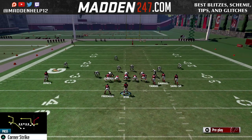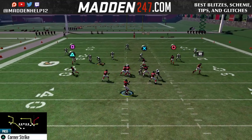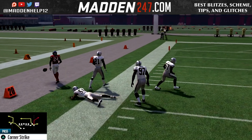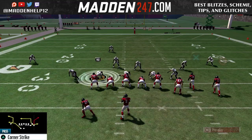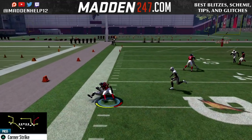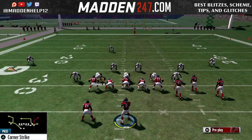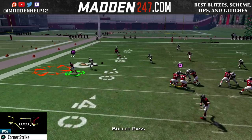Now, you want to make sure that you're on the short side of the field. Do not do this to the wide side of the field. But even with a hard flat, no matter who it is — whether they do it with a D lineman, linebacker, or a cornerback — we're always going to be able to have that flat route open. And if you can RAC catch it, you can easily get three, five, or even more yards out of it. And if you could break the tackle, you can get possibly even more.